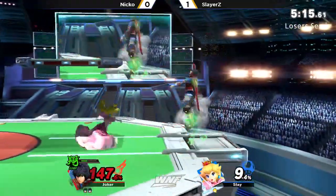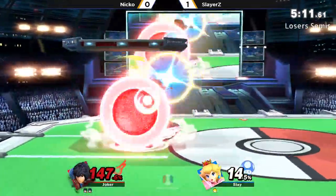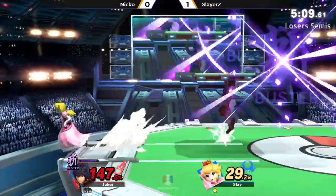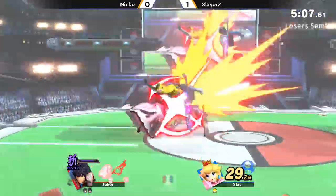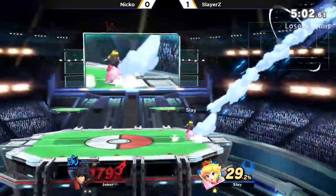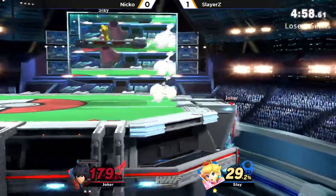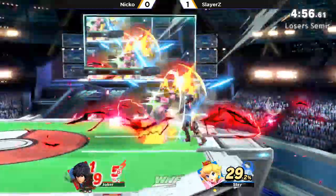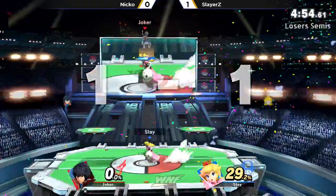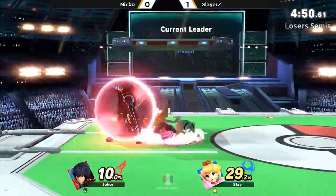I like that Slayers got the hit and he just ran away after because Niko was still in shield art — like, 'you're in shield art, you can't punish this.' He was just ticking the time away from the shield art as well, really smart play. Really good character knowledge from Slayers. Almost — not quite. Backslash to the ledge. Niko still holding onto the stock, but finally dies at 195%. Can we talk about that stock?!